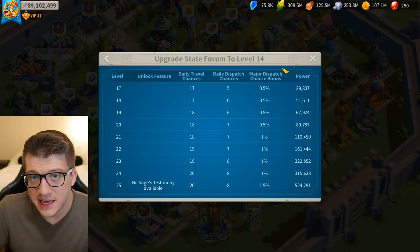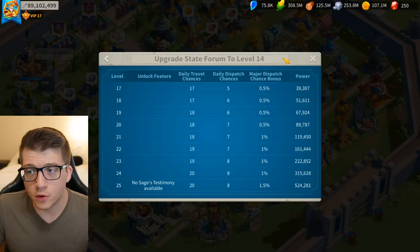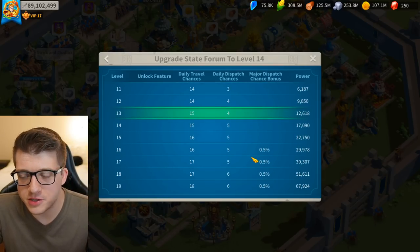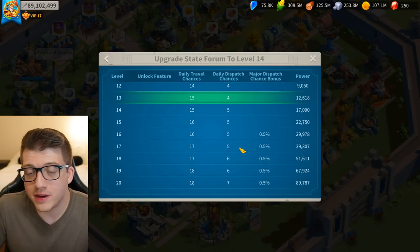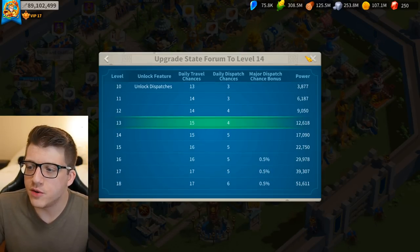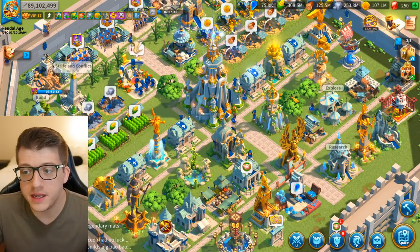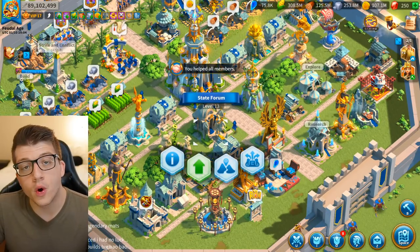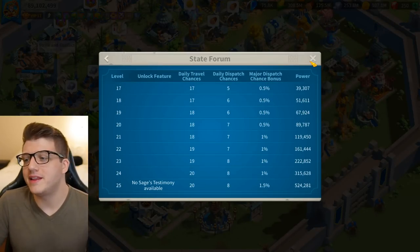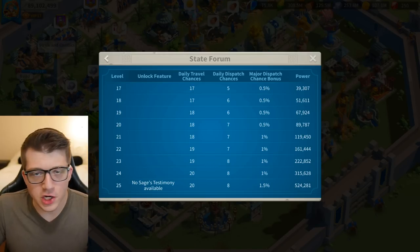I'm somebody who actually spends money in this game, and I hate that I have to use gems for this. A free-to-play player does not have spare gems laying around — they're saving gems for the wheel of fortune to get good commanders, or saving for the egg event to get good pieces of equipment. They should not be spending gems just to upgrade their state forum. But if they don't get it to at least a certain level, they're not going to be able to compete in 6 to 12 months with all the whales who have this maxed out.